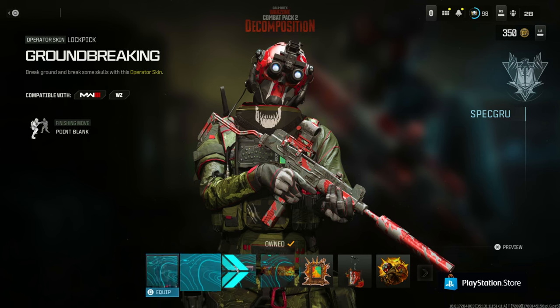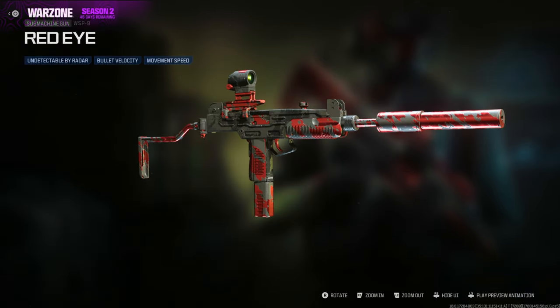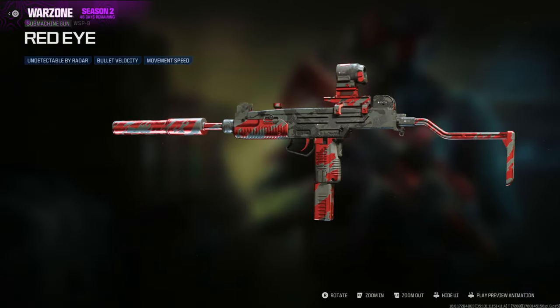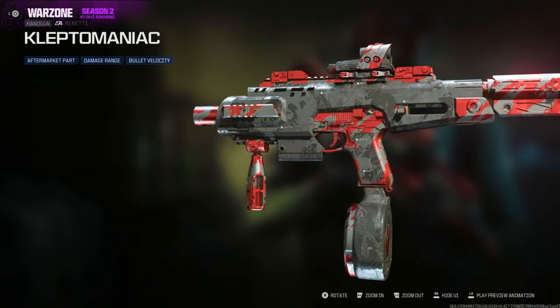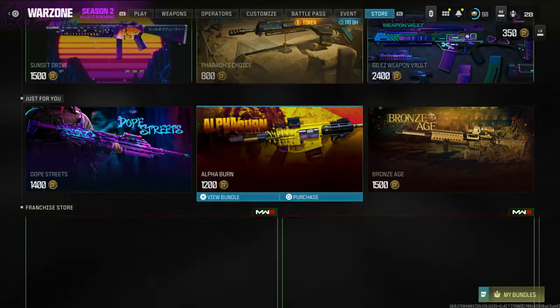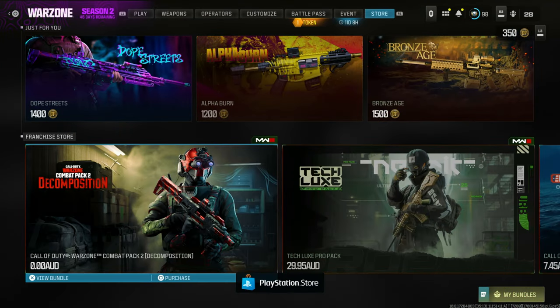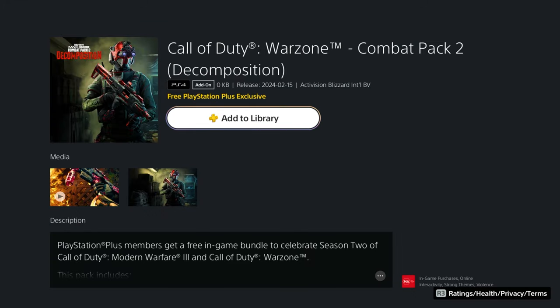What you're seeing right now is a Decomposition Pack. This is PlayStation only, so I'll be showing you this one first. It's actually pretty slick — you can see on screen right now what it looks like and what blueprints come with it. Once you're in Modern Warfare 3, go to the PlayStation Store, scroll all the way down to the bottom, and you're going to see this pack for free. Just go inside it, claim it, and equip it. Very, very easy.